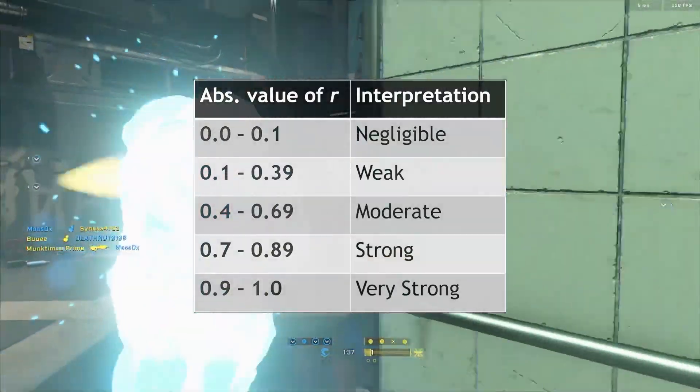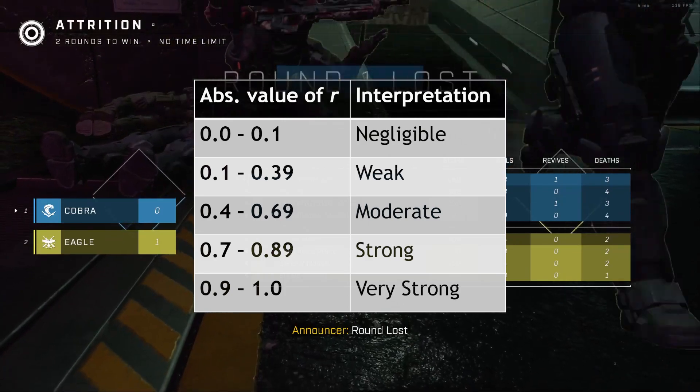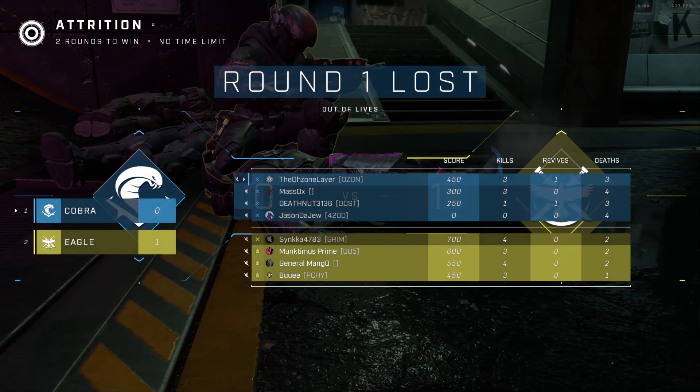Here's a table to interpret the correlation coefficient strengths. The interpretations are just a general rule of thumb. I found the correlations between CSR and different player stats to gain insight on Halo Infinite's ranked system.